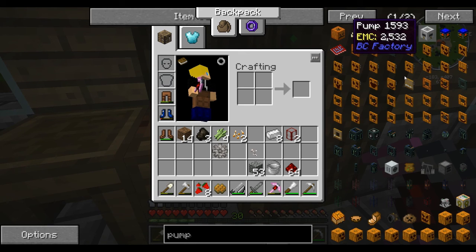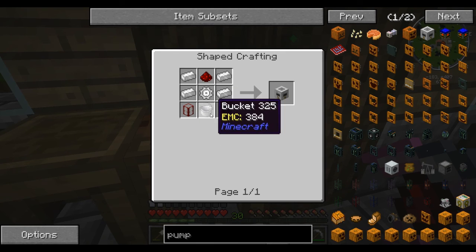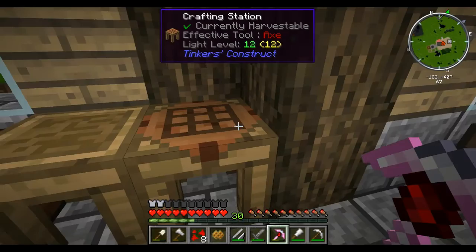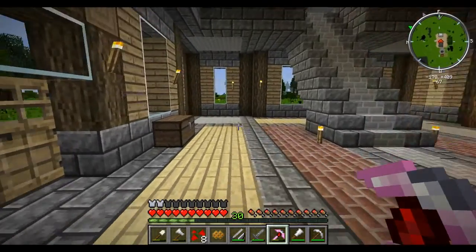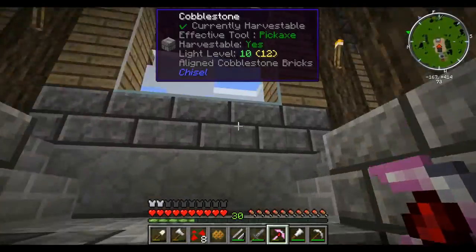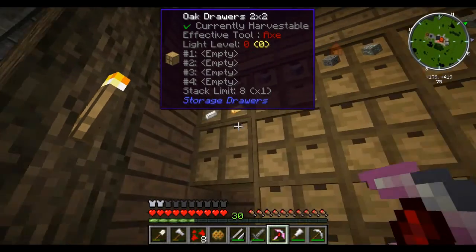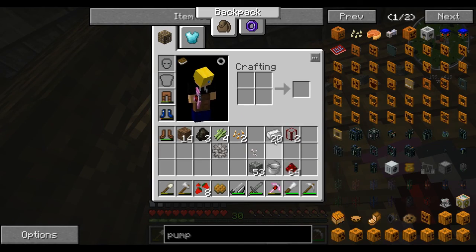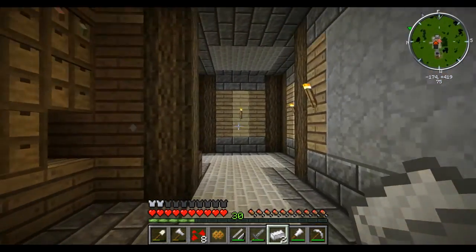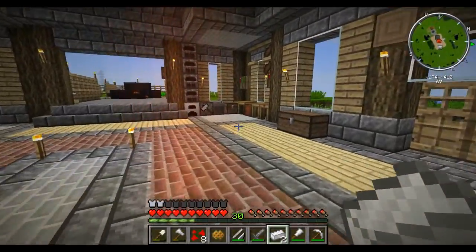I did find it - for the BuildCraft pump we need a gear, two tanks, a bucket, and some more components. I'm probably going to need a little bit more iron, which I can of course go get, so that is fine. I thought I was all prepared and I'm not - great, typical. I haven't made two more of these yet but I have organized a little bit more stuff. One, two - there we go. That should be all that we need.